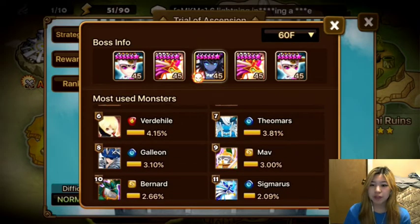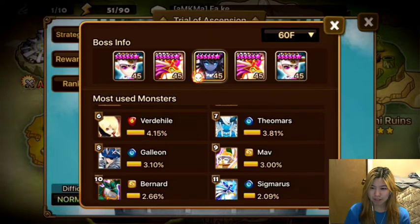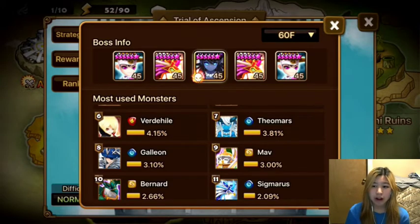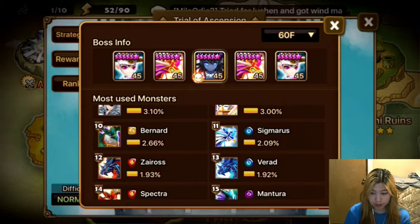A choice that we could use would be Vertihill. Vertihill is a great turn multiplier, always increasing your attack bar on those critical hits and giving you chances to land more of your crowd controls, stuns, etc. Bernard would also be usable, though the problem with Bernard is he can be a little bit squishy in beginning TOA teams, but he's also a great turn multiplier.